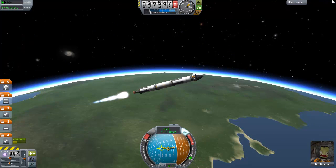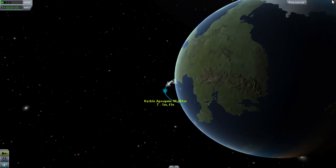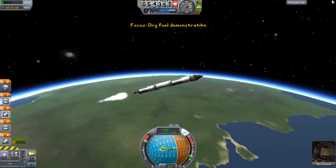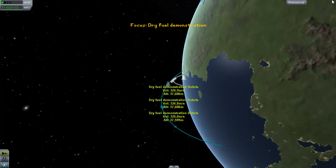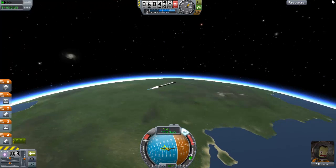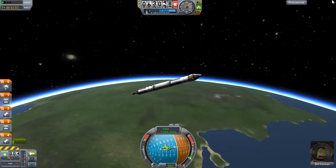This is my map screen. This is my highest point in my orbit called my apoapsis - it is currently 86,000 meters. Here is my rocket, here's a piece of debris, and here is my landing from earlier. We're going to cut the throttle here.